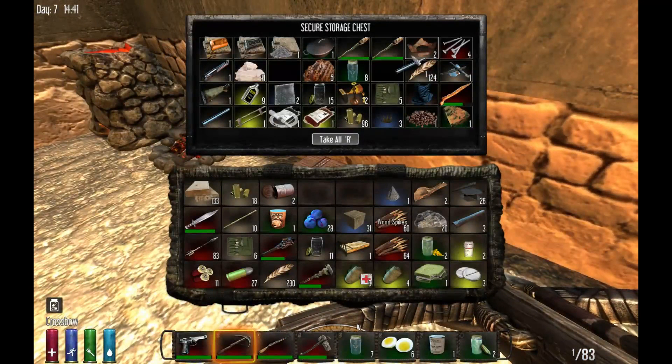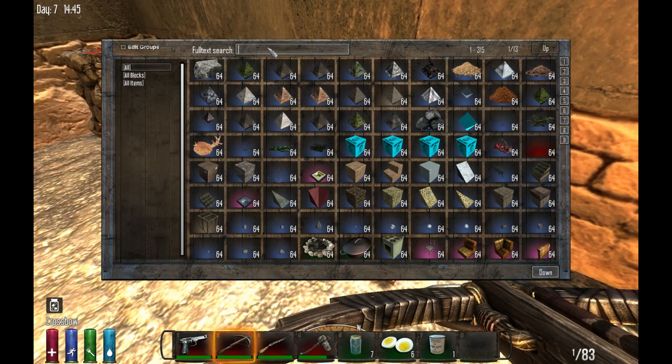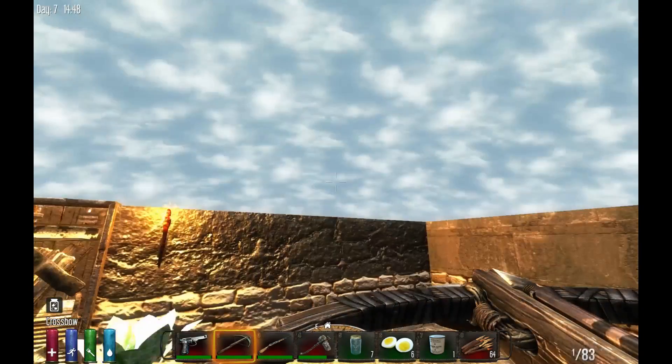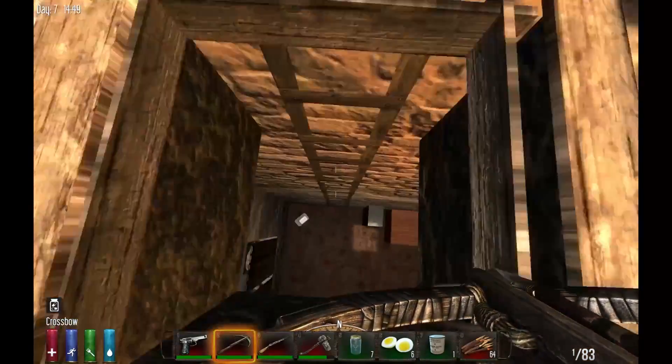I already have some stuff ready to go. I've got some hay bales — they'll come in handy — and I'll show you when and how. I also have some wood spikes. I have been using cheat mode, but spikes aren't that hard to make. You probably want to build up your spikes before day seven leading to night seven.